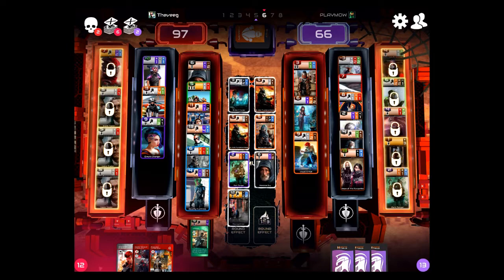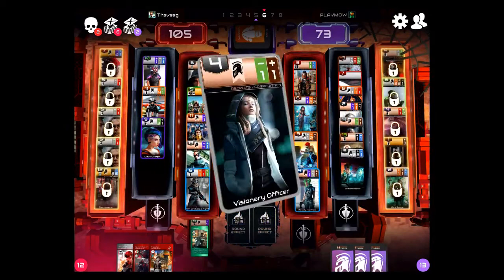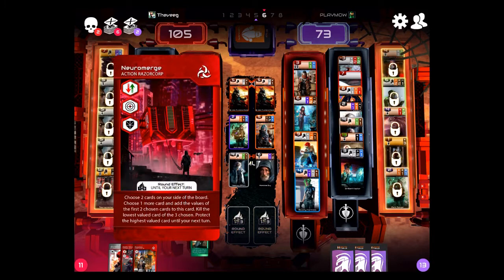Unfortunately, the 12 came out, which would have allowed me to move the six back to that row and keep it. So now instead of that, I'm going to have to deal with giving an eight-point swing just to take that card.